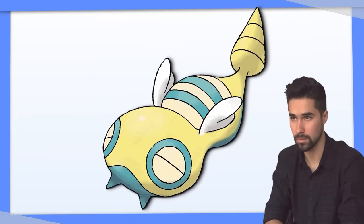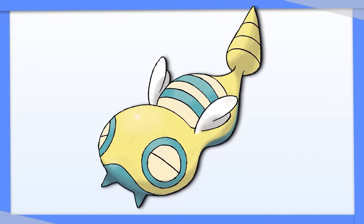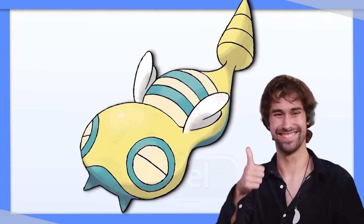Dunsparce's main use is as a Serene Grace, Paralysis, and Flinch Pokemon, so its focus should be on defense. Even though it does share a Fighting weakness, Tera Steel Dunsparce is the best way to get the most value out of your slug.